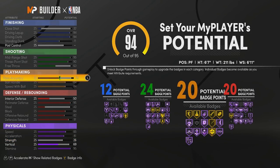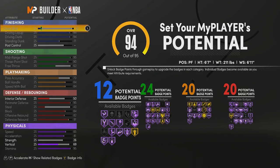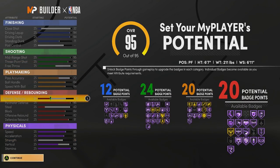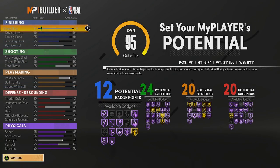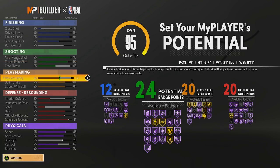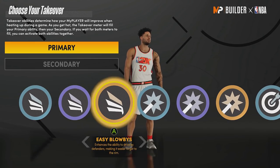I know people will comment that you can get 80+ badges with a different version of this build. With the max wingspan (7'4) version, you do not get Hall of Fame deep threes, which you do get on this build. If you made this build as a spot-up shooter or as the two, I'd recommend the 7'4 wingspan version. But if you are an iso player and the ball handler on your team, I 100% recommend this version — Hall of Fame deep threes is an absolute game changer when you're isoing.